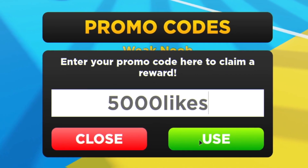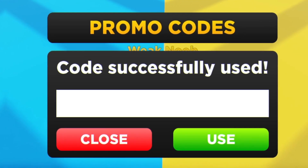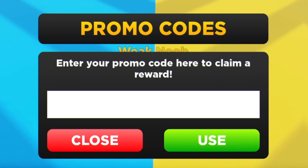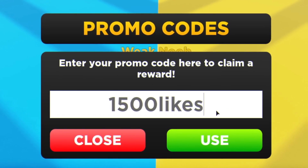Then we have the code 5000likes. Enter that one in — code successfully used, another 5 minutes of times two energy boost. Keep in mind, guys, you can go ahead and access the full list of Strongman Simulator codes on rblxcodes.com, so check out the website. Links are down below in the description and also in the pinned comment.